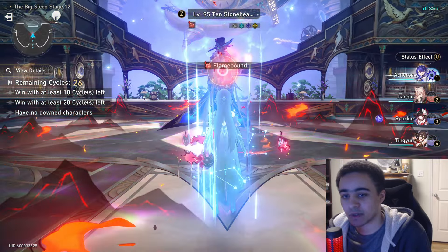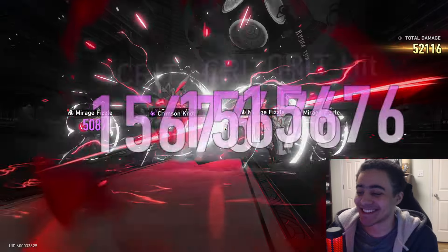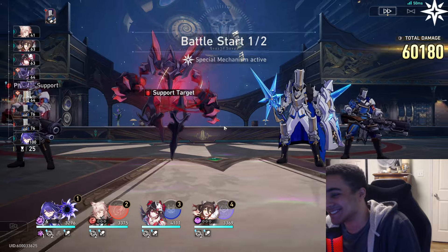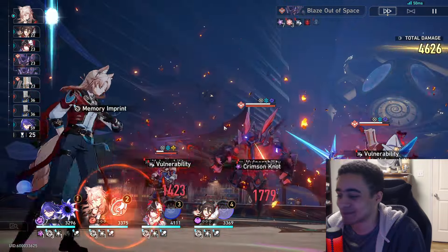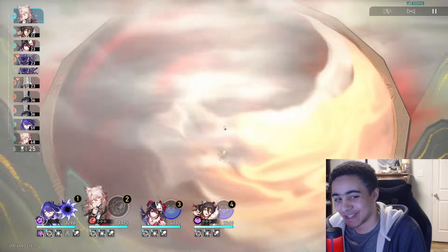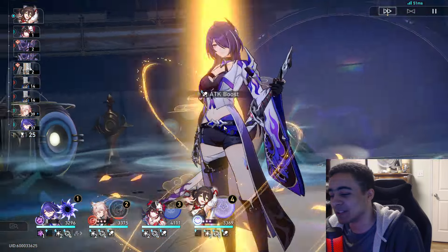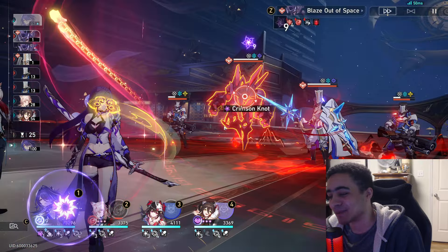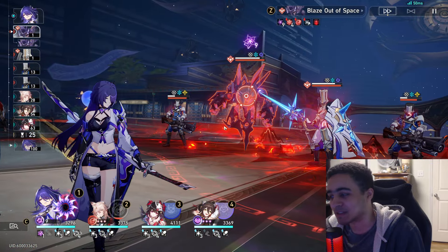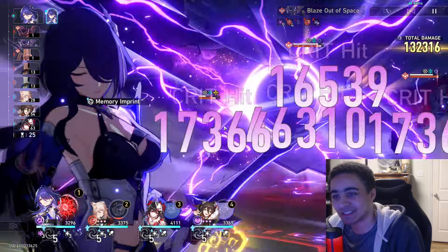Let's see if I get ego checked. Place your bets. I am going to lose some stat gain from the fact that I don't have another debuffer, but let's just take a look. Unfortunately Ting Yun won't have 100% uptime with her buff like in the other setup.